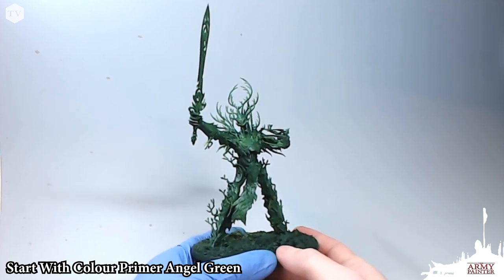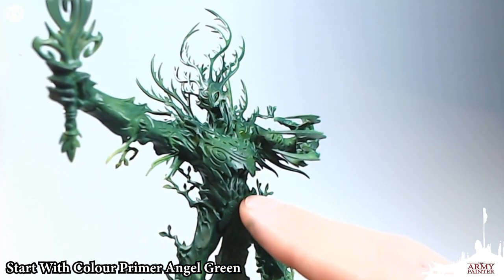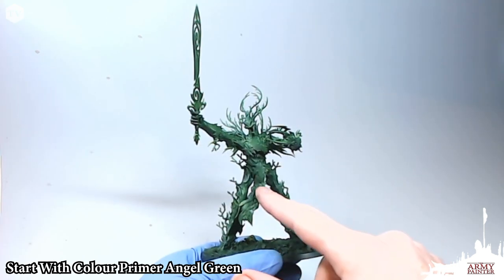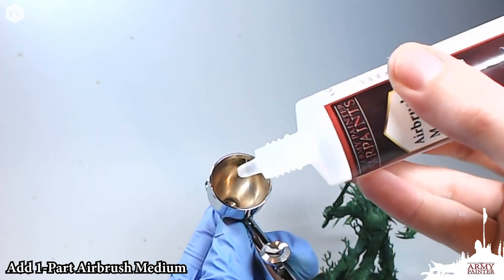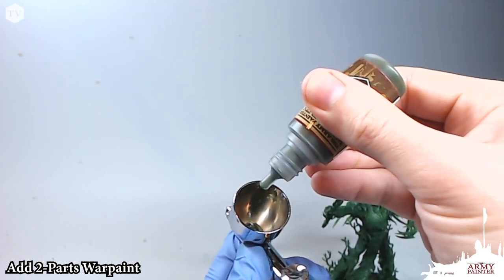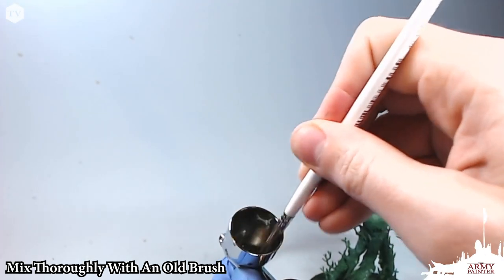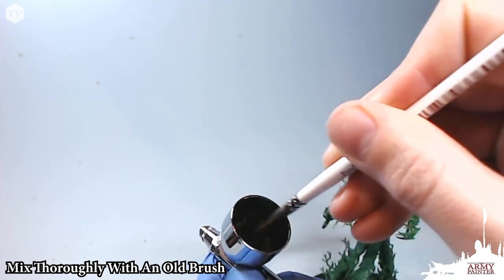I began by priming the model with Color Primer Angel Green. You can spray our Brush-On Gray Primer through the airbrush and then base coat it with Angel Green if you want to. But this is the way I decided to go about painting this tree. You're going to want to start by adding one part airbrush medium to two parts war paint. Add it to your airbrush and give it a good, thorough mix with an old brush.